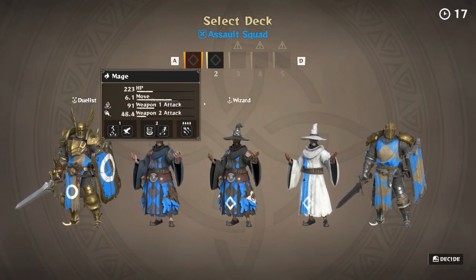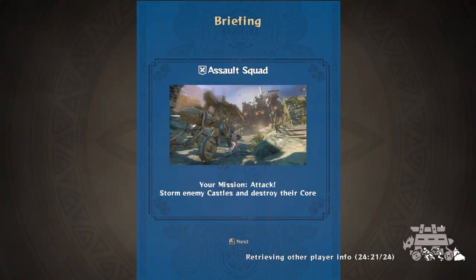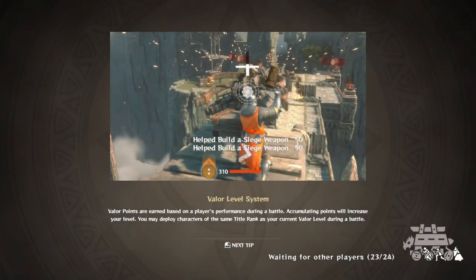Once you've selected your deck — if you only have one deck it loads automatically — you'll reach the briefing screen. This tells you your role: as an attack squad, our mission is to attack, storm enemy castles, and destroy their core. It breaks down even further with specific missions to earn rewards. As an attacking squad we have to break through their defenses, infiltrate the castle, and damage the core by over 50 percent. Pay close attention to the valor system tip here — valor points are earned based on your performance during battle and determine what characters you can deploy.